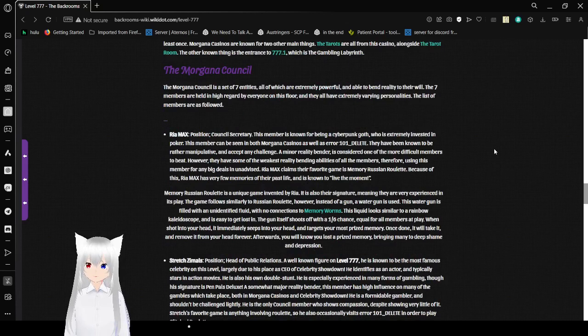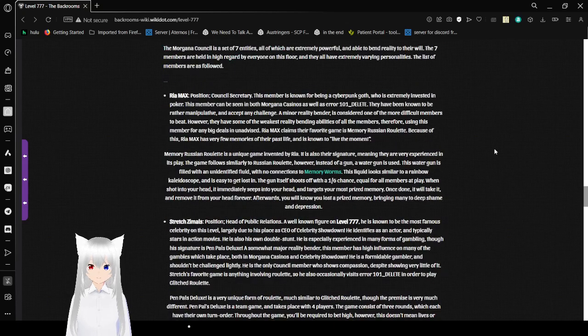The Morgana Council is a set of seven entities, all extremely powerful and able to bend reality to their will. They are held in high regard by everyone on this floor and all have extremely elaborate personalities. First: Rhea Max, Council Secretary. This member is known for being a cyberpunk goth who is extremely invested in poker. They can be seen in both Morgana Casinos and Error 101_delete. They are known to be rather manipulative and accept any challenge, though they have some of the weakest reality-bending abilities of all the members. Rhea Max claims their favorite game is Memory Russian Roulette, and as a result has very few memories of their past life and is known to live in the moment.